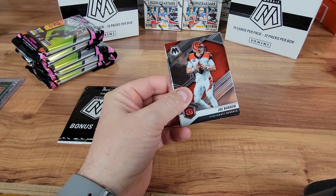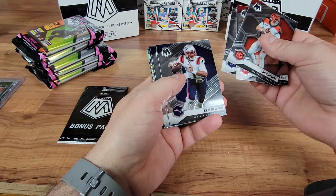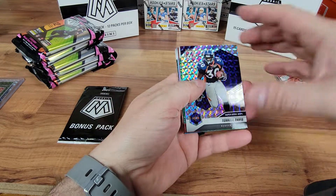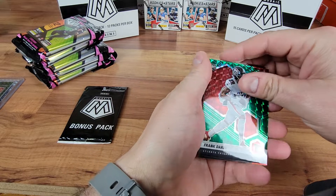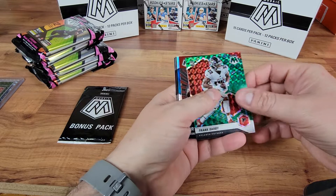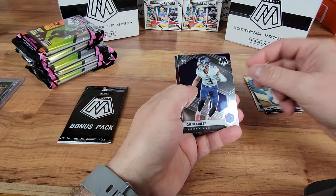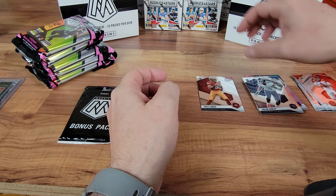So this is 2021. Starting it off with a decent card — Joe Burrow base. Got a Tyreek Hill, Deion Sanders, Cam Newton, John Elway, Dan Marino. Got a bunch of awesome players in the beginning. Got a silver mosaic of Terrell Davis Super Bowl MVPs. Got a green Frank Darby rookie. Hall of Fame Kurt Warner. A Shai Smith silver rookie for the Carolina Panthers. Caleb Farley. And a Trey Lance rookie base — not too bad.